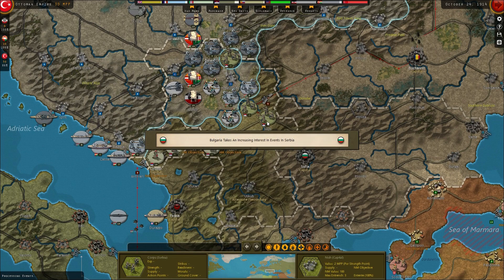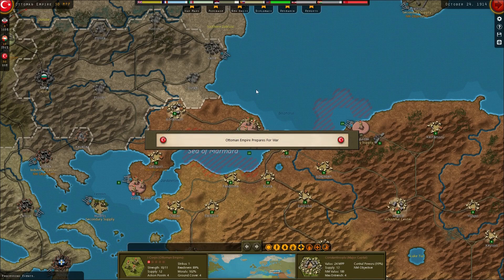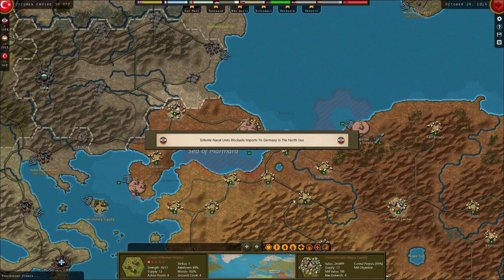Bulgaria takes an increasing interest in the events in Serbia, so we really need Bulgaria on our side. The Ottomans are preparing for war - whether they're in this turn or next turn I'm not sure, but they're definitely in.